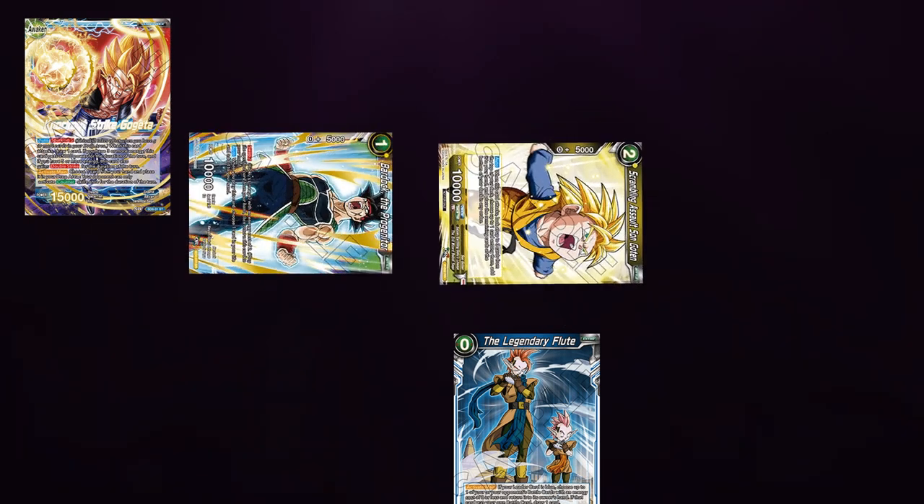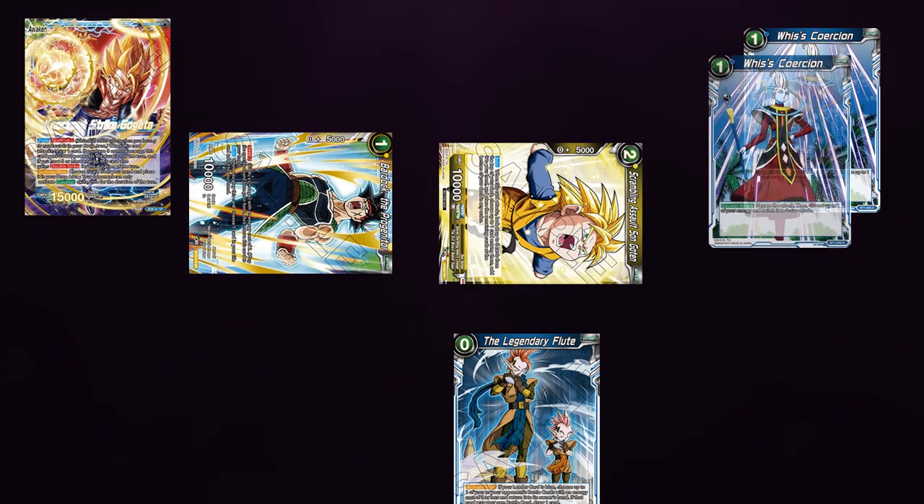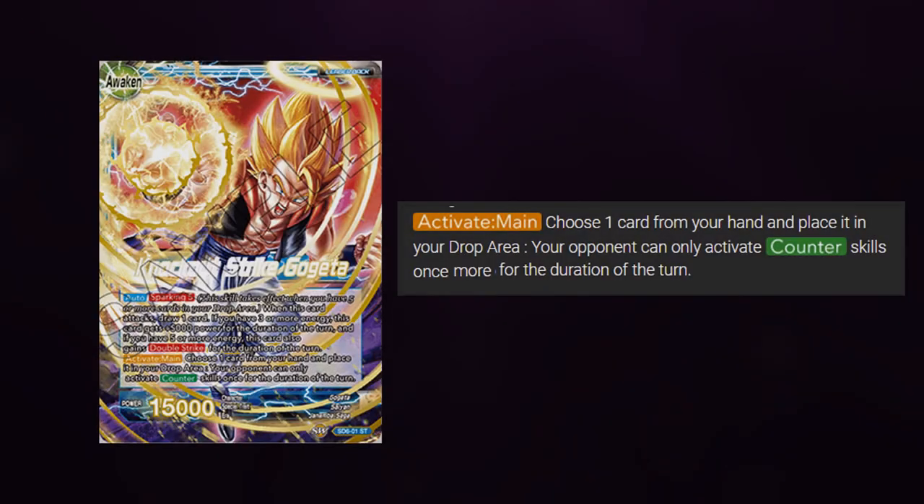But what if I've actually swung with 2 battle cards this turn and my opponent has chosen to counter both of them — would I then not be able to use Gogeta's activate main ability? This is something that should be addressed by the Q&A, but this is how I believe the card should read: Activate main — choose one card from your hand and place it in your drop area. Your opponent can only activate counter skills once more for the duration of the turn. This would fix all the rulings, but until then we're just going to have to wait on the Q&A. I hope that helps, and I'll see you in the next video.